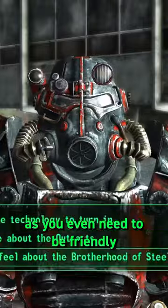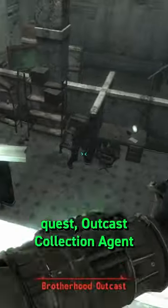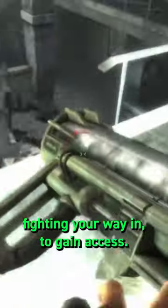Accessing it can be tricky, as you'll either need to be friendly with the Outcasts after accumulating 50 points to complete the unmarked quest, Outcast Collection Agent, or simply fight your way in to gain access.